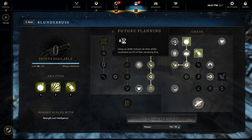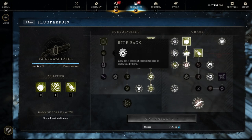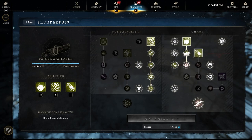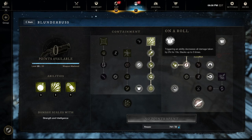For passives, we're taking Future Planning - whenever you use an ability, all other ability cooldowns are shortened, helping you get Splitting Grenade back faster. We're also taking Bite Back: every pellet that's a headshot reduces all cooldowns by 0.5 percent, so a full headshot gives 3 percent cooldown reduction. Paired with the Refreshing Move weapon perk, this is very powerful. Finally, On a Roll grants a permanent stacking Fortify buff (up to five stacks) every time you trigger an ability, which stays up constantly since you're spamming abilities.